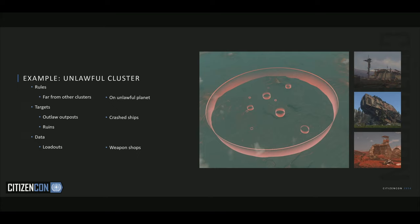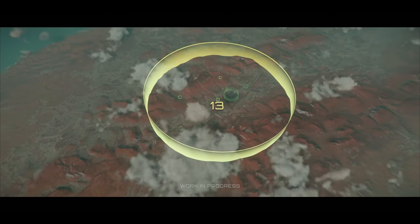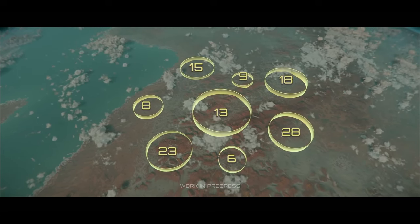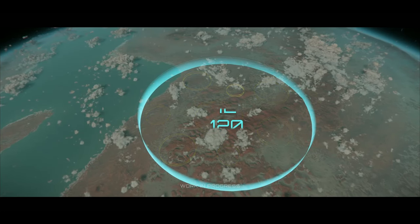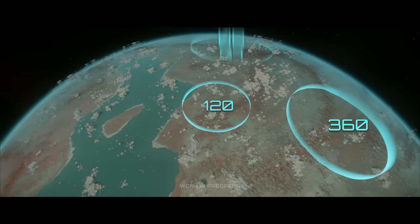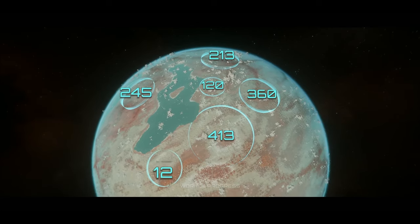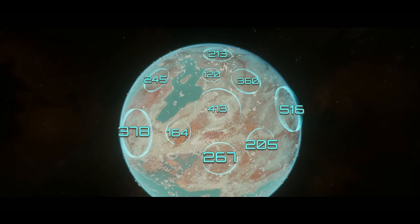Now that we have a cluster, let's go even bigger. Just like our locations, we can put clusters near other clusters and group them together, ranging between 10 to 15 locations each. We group this into what we call a sector — like this one, which has about 120 locations. On a planetary scale, we can define how many sectors we should have, each with their own data and persona. And every single one of these locations is now ready for the mission system to hook up and give you gameplay, and for you to find on your own.